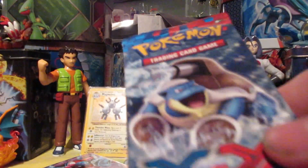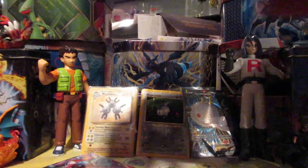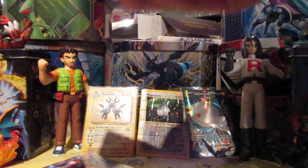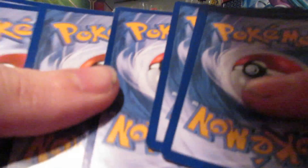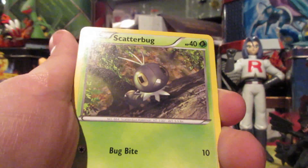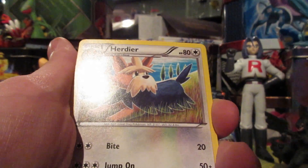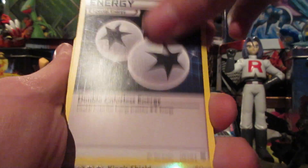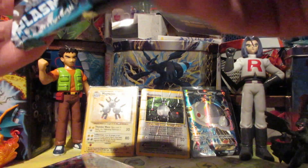We got an XY base set for some reason. I'm gonna do this quickly because it looks like my camera's gonna die. There's your code. We got Scatterbug, Doduo, Combee, Pumpkaboo, Shauna, Furfrou — double colorless, nice — reverse rare Caterpie, and a Krokorok. Plasma Freeze opened up so quickly.